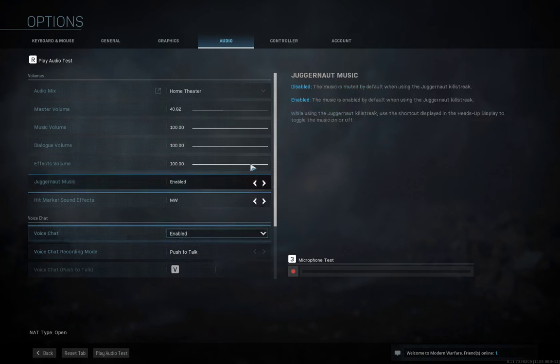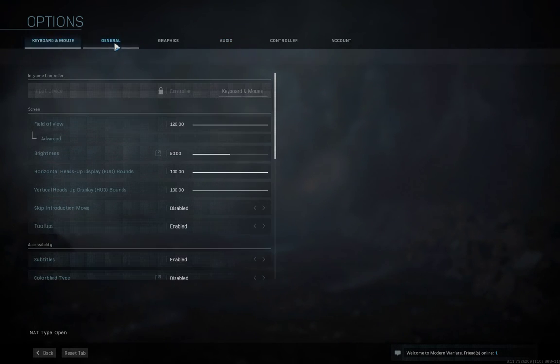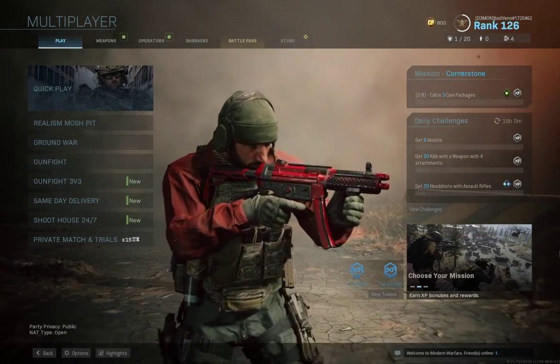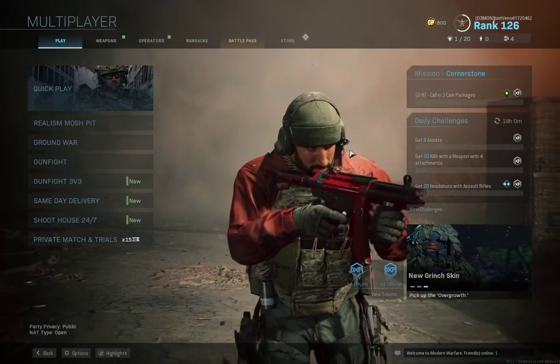And that's it. You must enable it, and then enable push-to-talk, and then you'll be right to go. It's quite easy to go in and talk, so please do. I would like to hear some call-outs, or people telling me they fucked my mother.